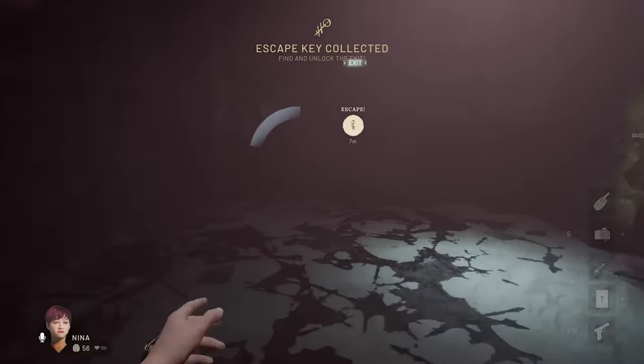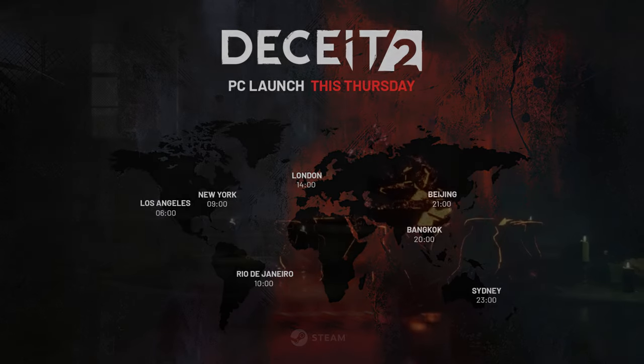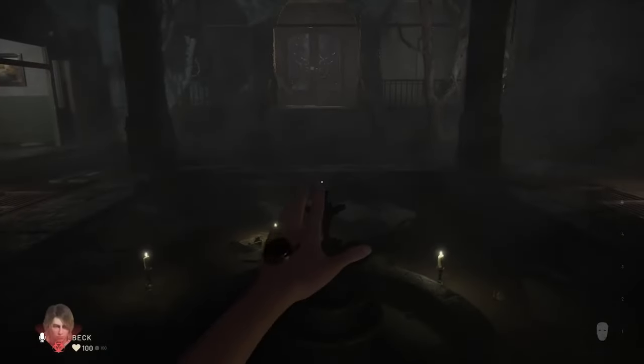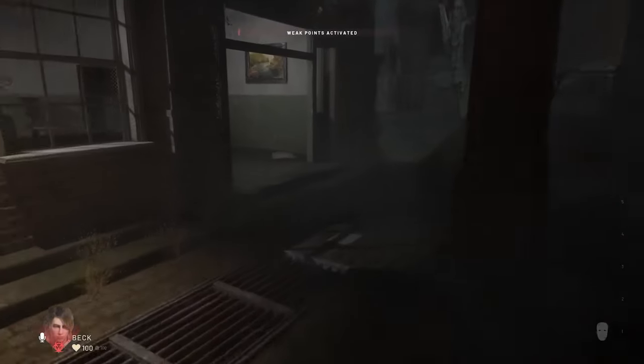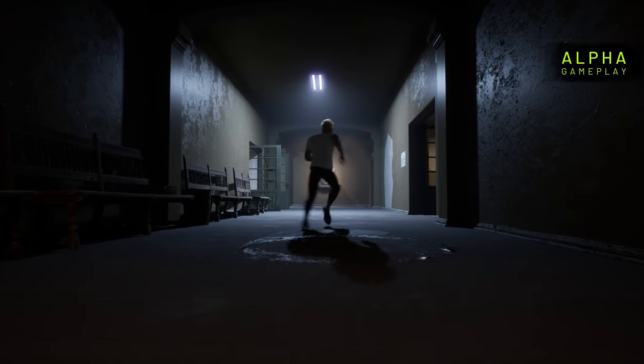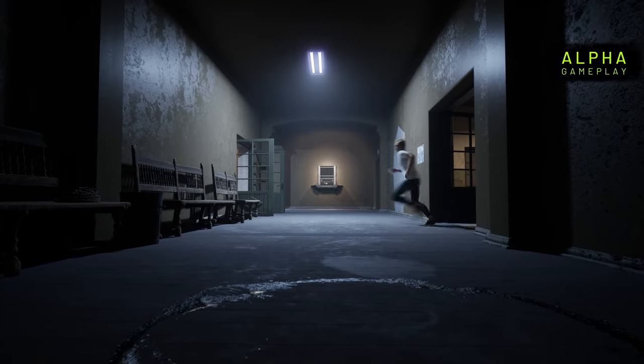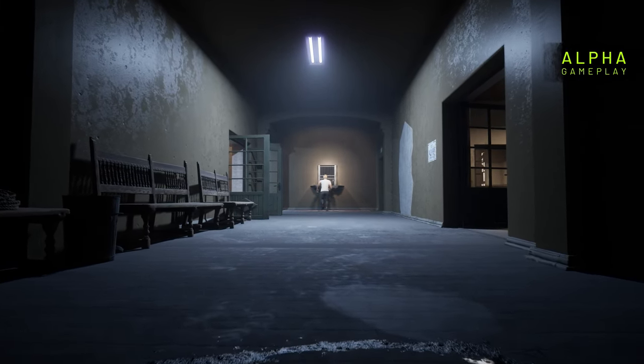Deceit 2 will be coming out on PC very soon after this video is posted, on September 14th. If you are catching this video before then, make sure to wishlist the game on Steam. It will be $15 on release with localized pricing depending on your country. Console releases will unfortunately be later down the line, but they hope to get them out by the time Halloween rolls around.